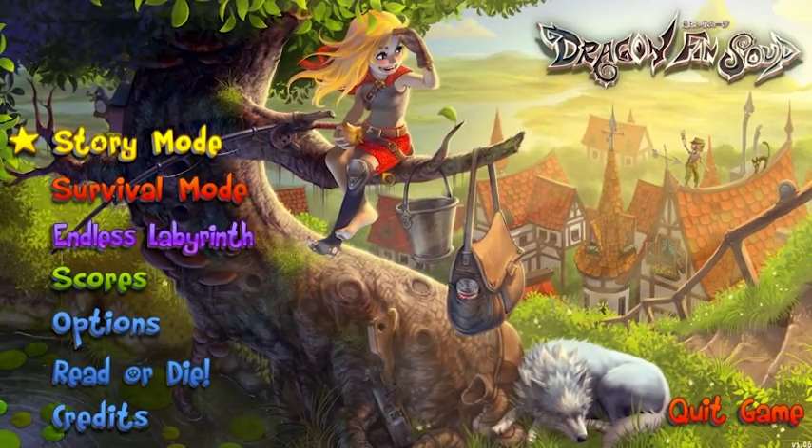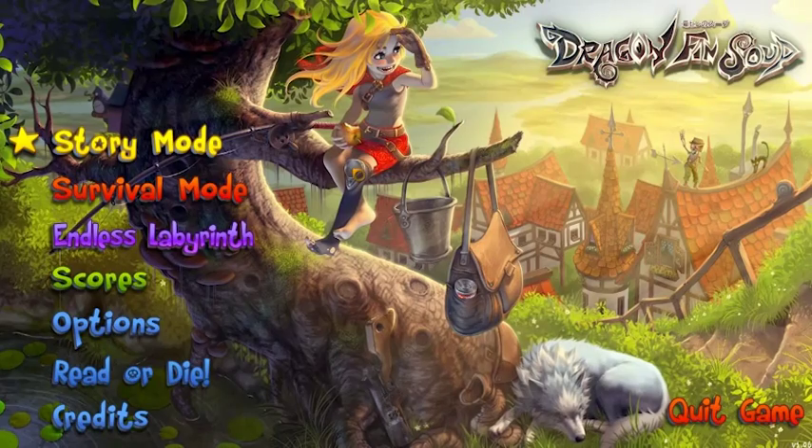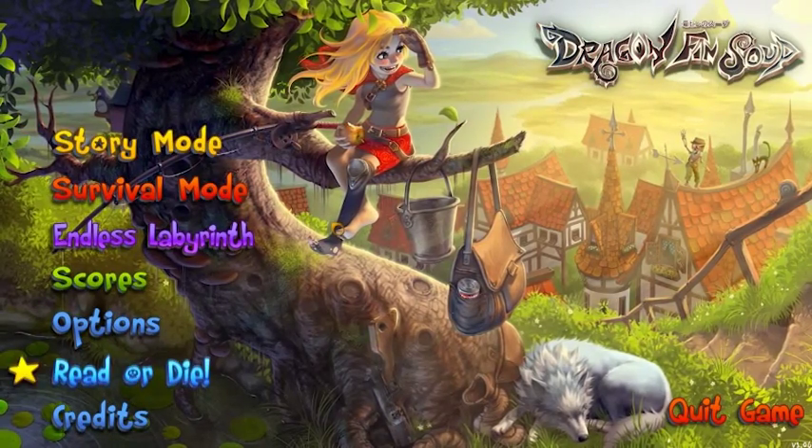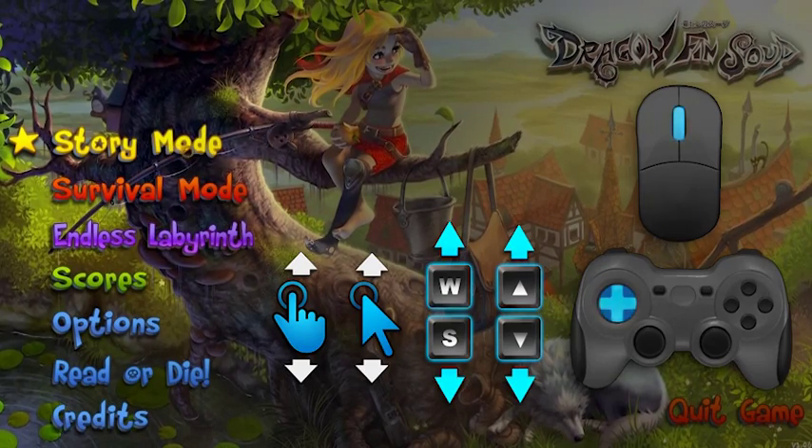Let's have a closer look at all the features and functions of Dragon Fin Soup. This is the title screen — it contains all of your main options. You can use your touch controls, keyboard, mouse, or joypad. You can scroll through the menu options with your keyboard, or use the mouse wheel or your finger if you have a touchscreen.